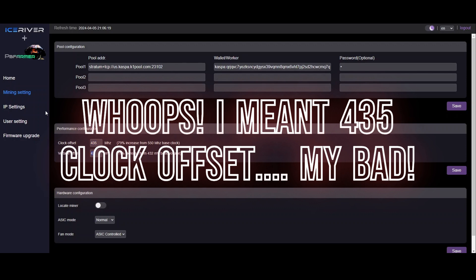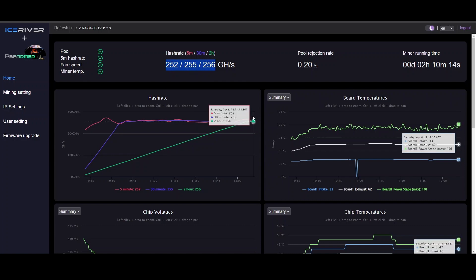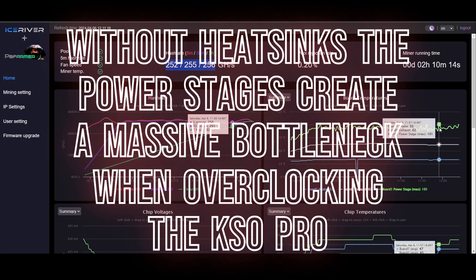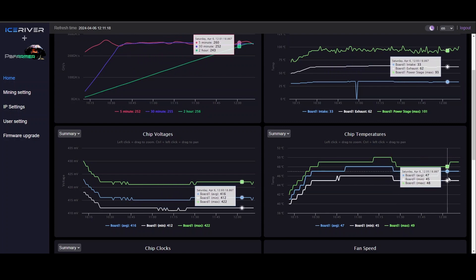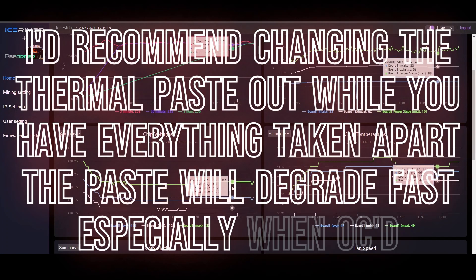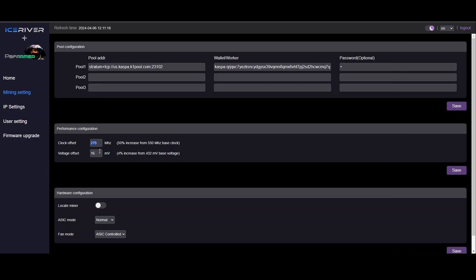It's been running for a while now and I'm getting 255 or so gigahash per second on the average. You can already see my power stages are going into the 90s and peaking at 101, and I haven't even barely begun tweaking this thing compared to my heavily modified one. You can see how quickly you run out of room on the heat for the power stages with no copper heat sinks and no other mods. Clock offset is 275 and voltage offset is 16 — I have not gotten aggressive with this yet. Not looking good for how far we can push this mostly stock.